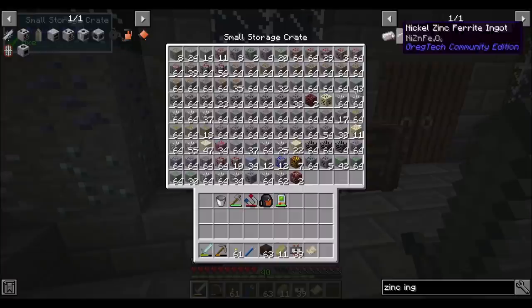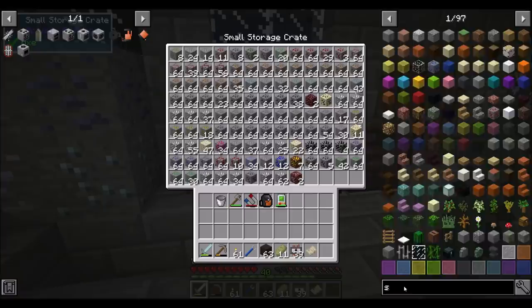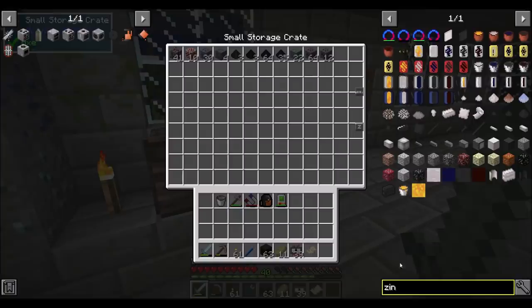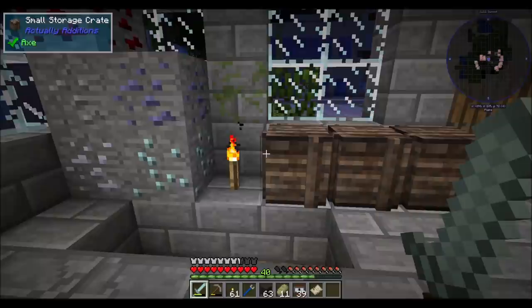I'm just curious at this point. I don't think I have time to actually craft it. Just phalerite and zinc ore — those seem to be the main things. I could have sworn I had something that gave me zinc. Oh well, I'm not going to worry too much about it right now.